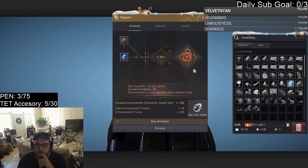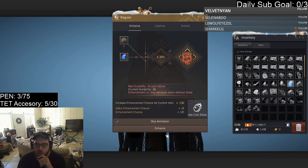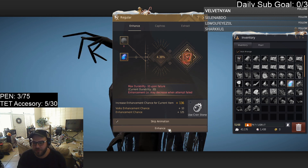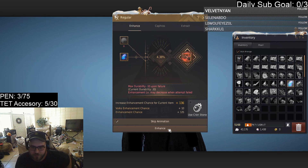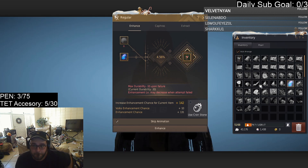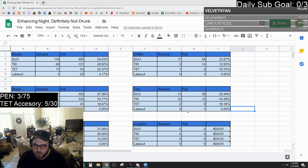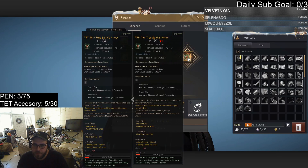All right, here we go — 136 stacks, 4.38 percent. Perfect percentages, okay maybe not, but that's okay. Two pen attempts in today. Now we definitely don't have a test stack for this, but...